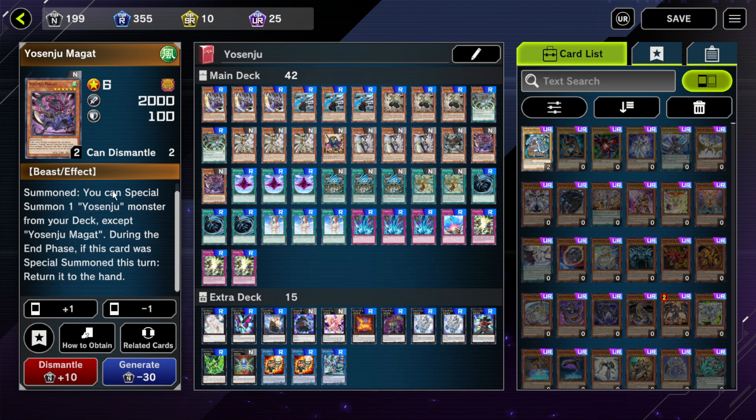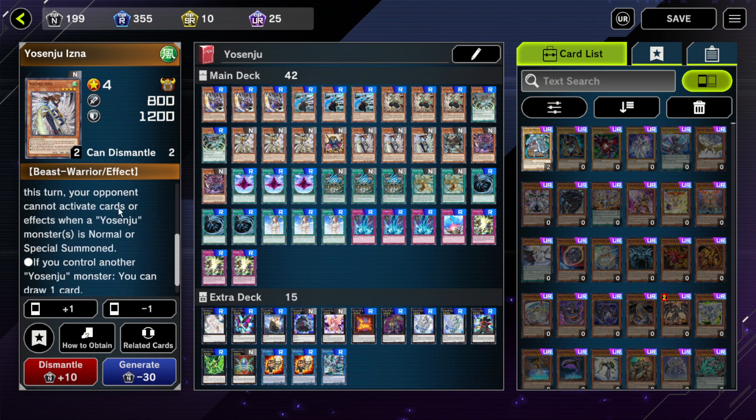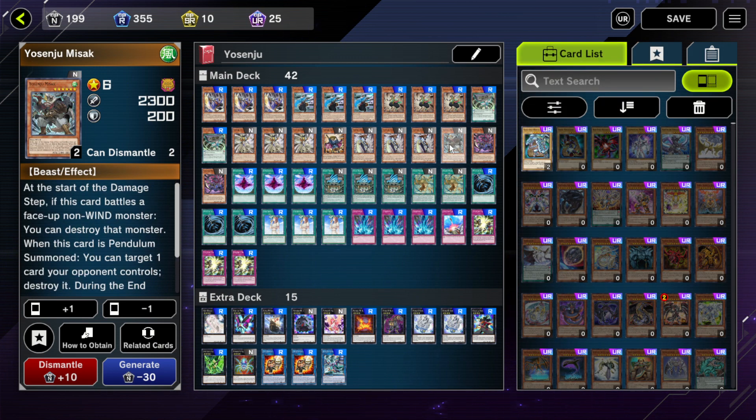That card is Yosenju Magat. When Magat is normal summoned, it special summons any Yosenju from the deck. For example, you could summon and permanently keep on the field something like an Inza, a Sujic, or even a Karma 3 to then search some cards — it's quite powerful. It can also summon the Mizak, but the Mizak will return to the hand — that's important to know.